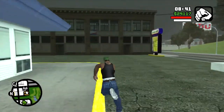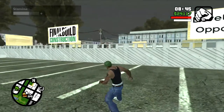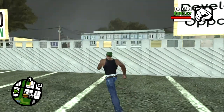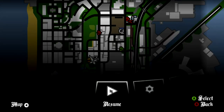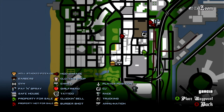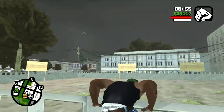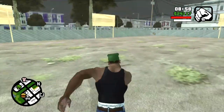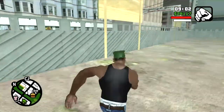Before I show you the location of the Desert Eagle, I'm going to show you the location of another chainsaw. It's at this building site behind the Burger Shot — right here on the map — and it's not too far from CJ's garage; you can walk it or drive. You just climb over the construction fencing and right here in the corner is a chainsaw.